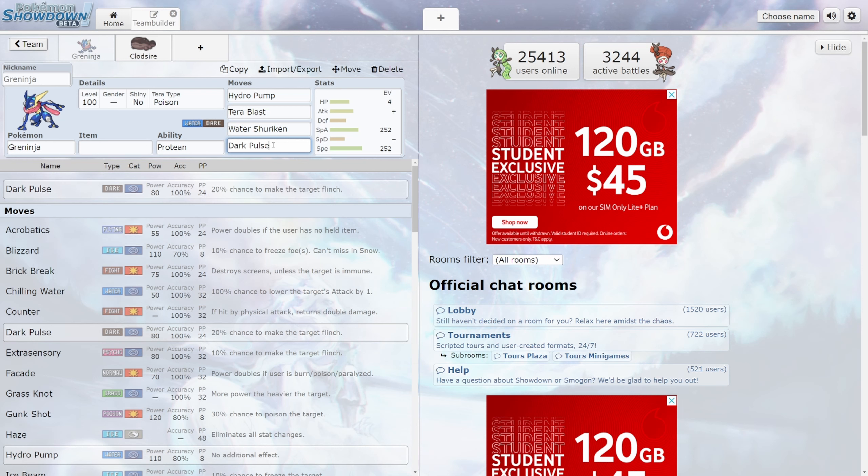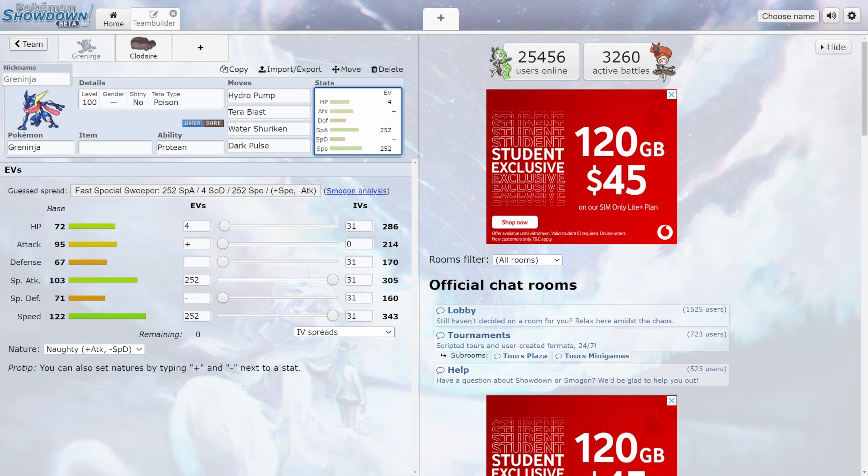There's also a 20% chance for Dark Pulse to make the target flinch — definitely a detriment for us. I'm going to be looking into this more over the coming days, and if I think of any updates to what Greninja could do, we'll definitely update this and plan accordingly. When it comes to EVs and IVs, we know it's going to have six perfect IVs, which is absolutely terrifying. My thought would be 252 EVs in Special Attack and 252 in Speed, with the remaining four in HP. I'm predicting a Naughty nature, even though that does reduce Speed — with over 343 base speed though, I think we're okay.